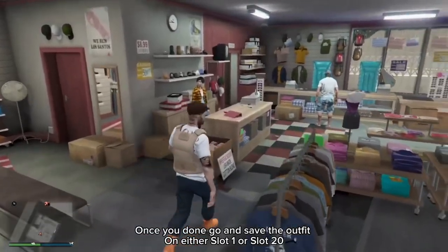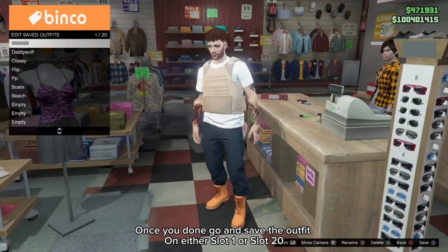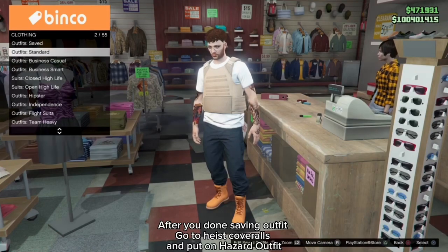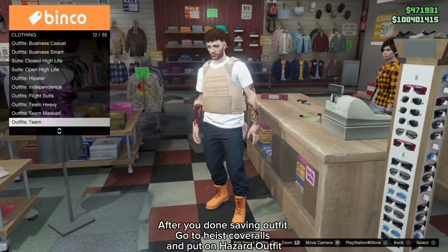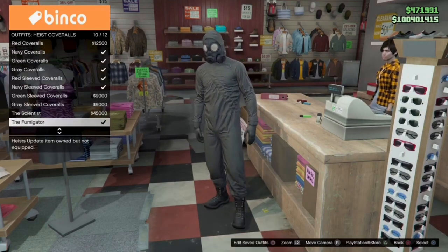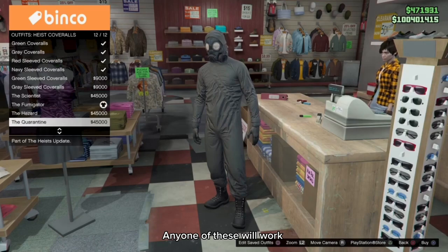Once you're done, go and save the outfit on either slot 1 or slot 20. After you've done saving the outfit, go to heist cover roles and put on the hazard outfit — any one of these will work.